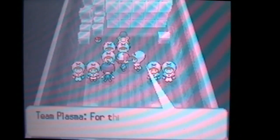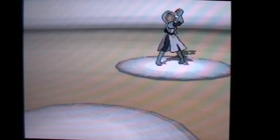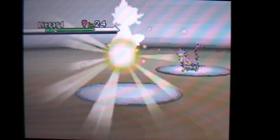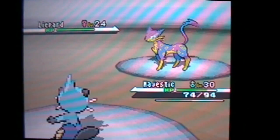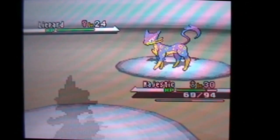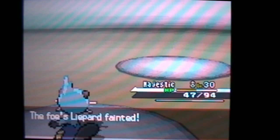Team Plasma Grunt 1 says some stuff. Now we talk to the next grunt — it's a girl. She's going to have a Liepard, which is why Majestic is still up front — it can take it down with Revenge since Liepard is probably still faster anyway. Fake out! I forgot it had that — Liepards typically do that. Pursuit won't do much since it's a bad move unless you're switching. It's used a lot in competitive, but it's not that great otherwise. Down goes the Liepard.